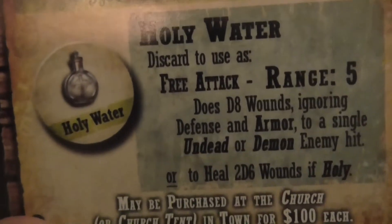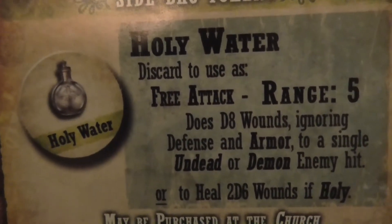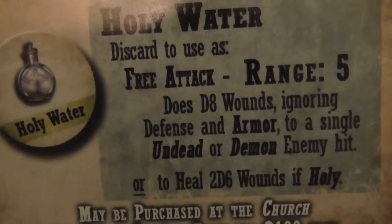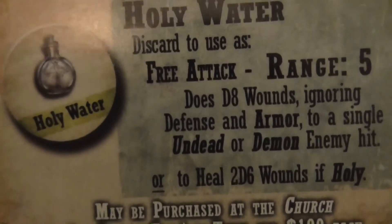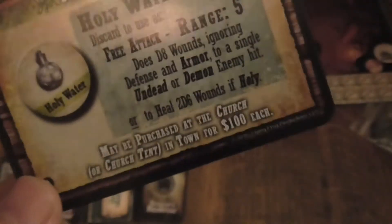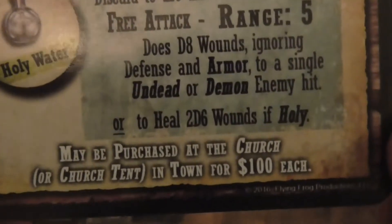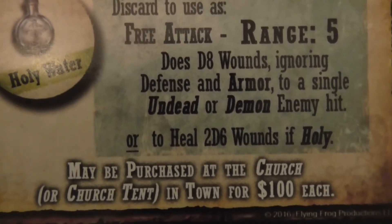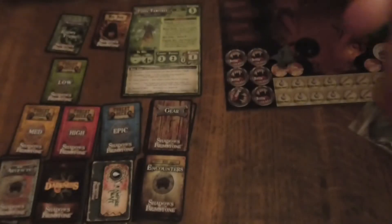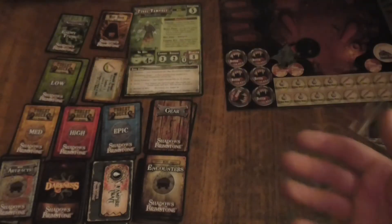Holy Water. This one does interest me. Discard to use as a free attack — range 5, does D6 damage, ignores defense and armor, to a specific undead or demon enemy. Or to heal D6 wounds if holy. This would be amazing with your priest, because you may not be able to heal yourself. May be purchased at a church or church tent in town for $100. Not bad — though not so good if you've got your bandido or someone like that.